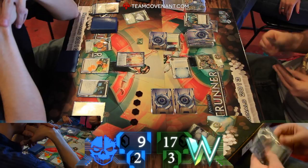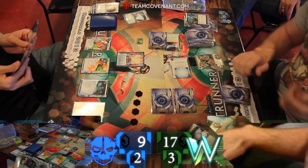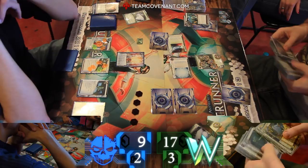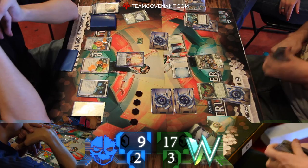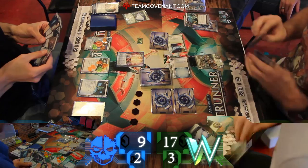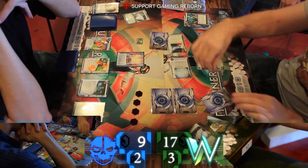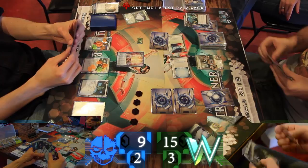I haven't seen him really go after anything yet. I don't know if he's waiting for a few more R&D interfaces or the right moment for Sneakdoor. Travis here using an Atlas token — what's he gonna go for? Getting a Posted Bounty. Where do you post that? Reddit of the future has posted bounties. Cards go back in, and I can only assume that maybe this is going to get played.